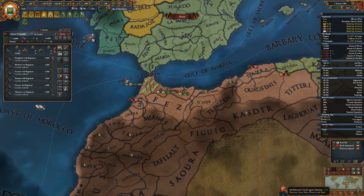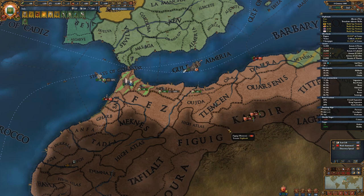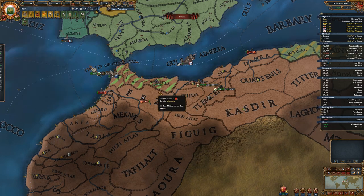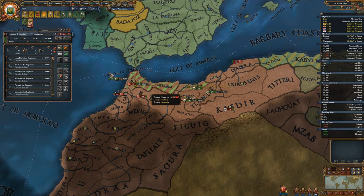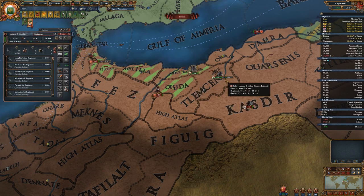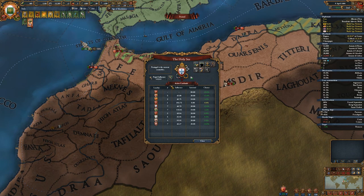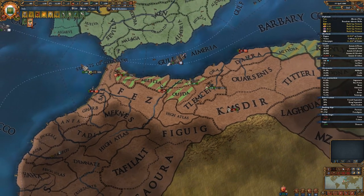Let's come over here to Tlemcen. How many men does Morocco have? A decent amount — they're almost all right there. I need to be careful not to let my men get too split up. Tunis is attacking me — oh my God, that's a big stack. It's a little scary. Do we want a stab? I feel like we want the papacy. Once we get the papacy, then we can fool around with those things.